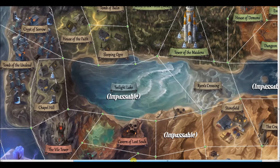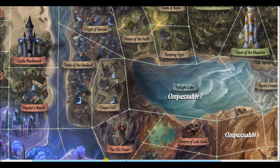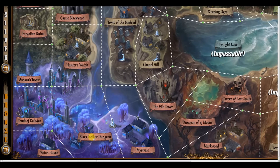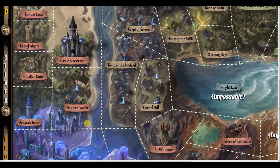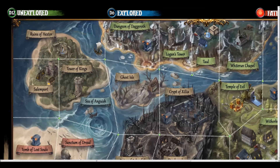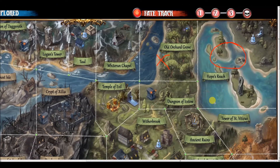Everything in Avalon is thematic — every location has flavor: the Cavern of Lost Souls, the Vile Tower (watch out for the basement floor and floor three), Hunter's Watch, the Village of Hunter's Watch, Black Nether Dungeon, the Witch House, Mist Veil, the Lair of Aben — a dangerous place, but good stuff too. When you go into an unexplored area, you pull an adventure card and roll a d12 to see what happens. There's an equal amount of bad things, good things, and neutral outcomes.